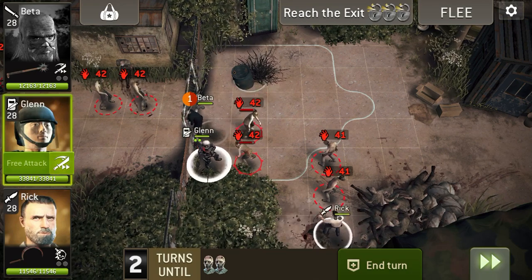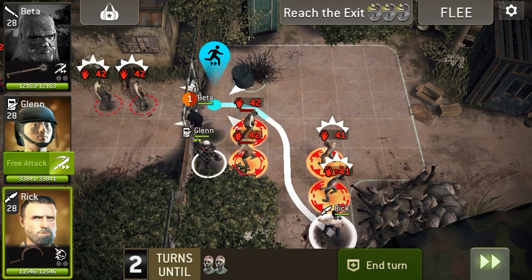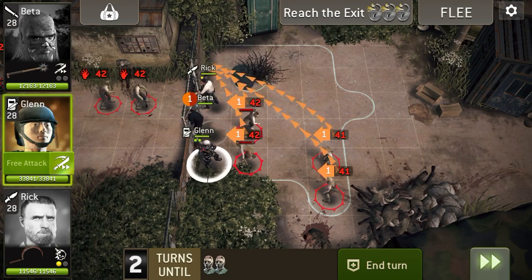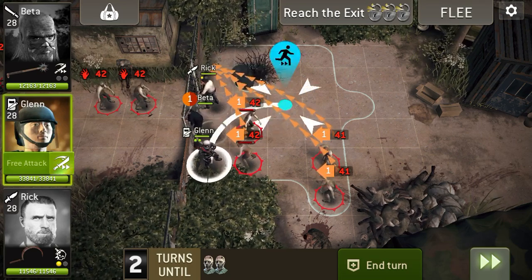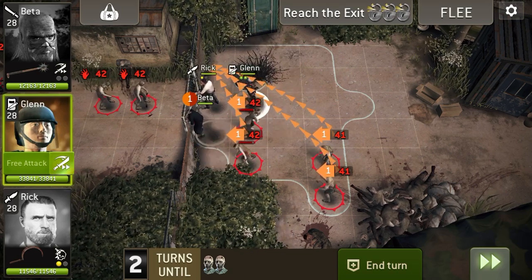Now what we want to do is run up to here, putting everything on its way. And we need to move Glen so that he's not in Overwatch.